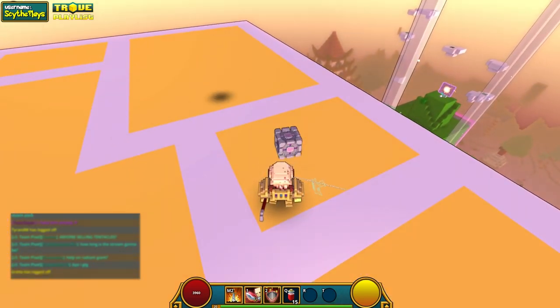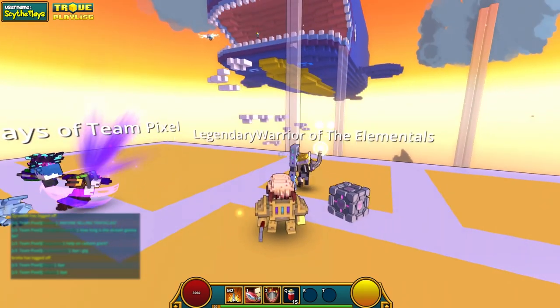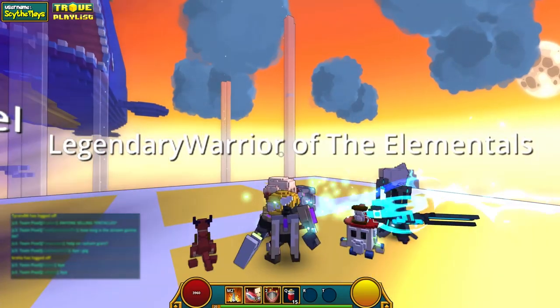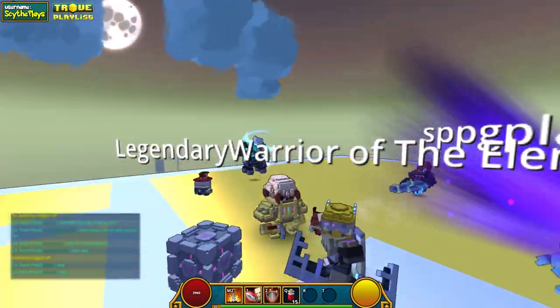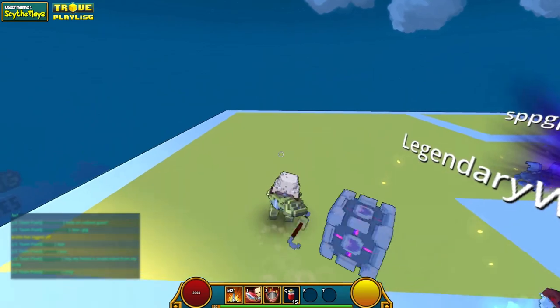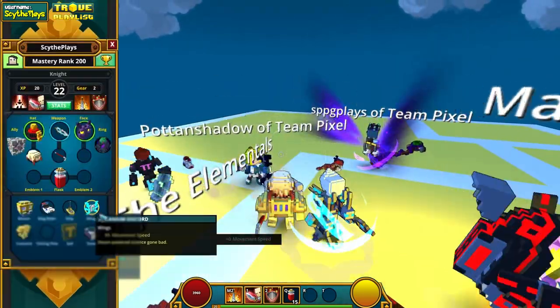Inside each of the two orange boxes you are going to get the crowbar melee weapon from Half-Life, the head crab from Half-Life, and the companion cube ally from Portal. Keep in mind that this crowbar is only a melee weapon, so there's nothing for a mage.